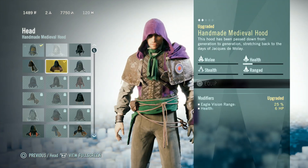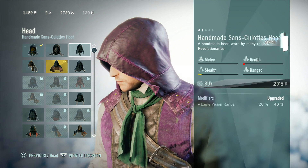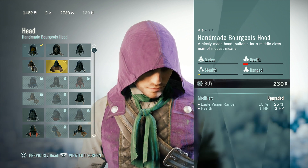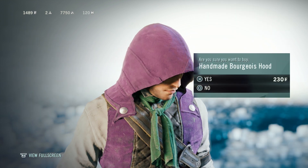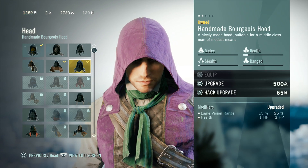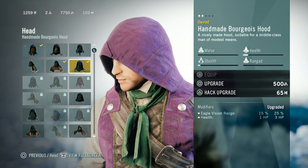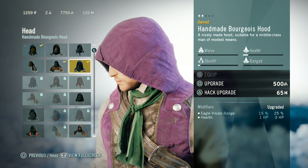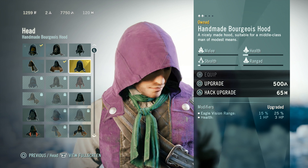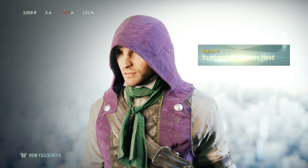Not only can you buy colors with them, but you can also use them to upgrade gear. Let's look at headpieces — they cost money to buy. This one costs 230 dollars, so I'll buy it just for science. Now if you see it says 'Upgrade Now' — that costs 500 Creed Points. I'm not sure exactly what the stat changes are, but it changes the modifiers. So I'll go ahead and upgrade that and waste 500 Creed Points.